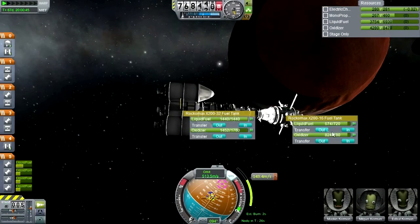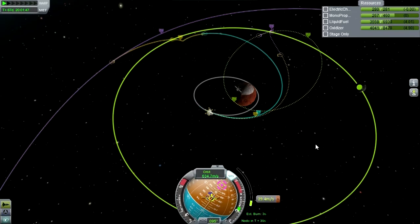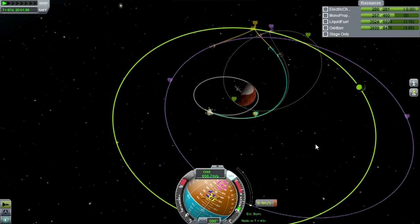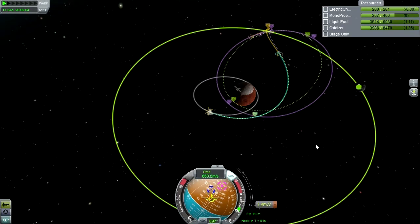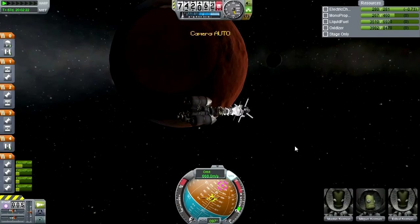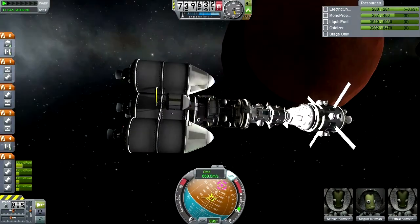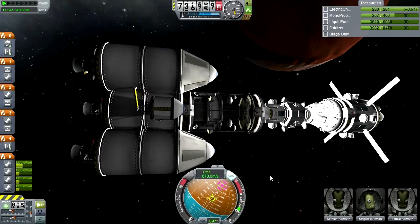Let's transfer fuel up. 78, 91. I think we can get a little bit closer to Duna here - that's okay. Still plenty of fuel.